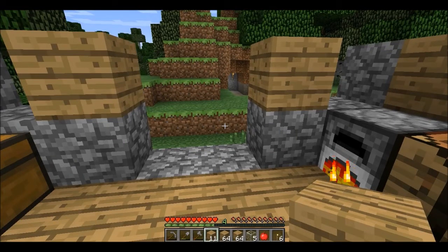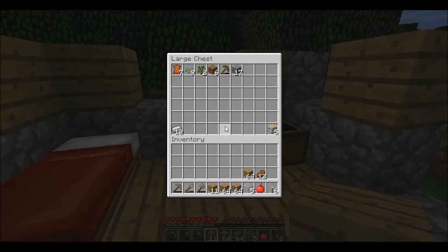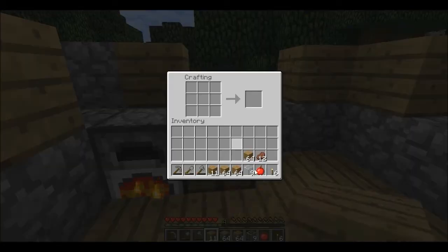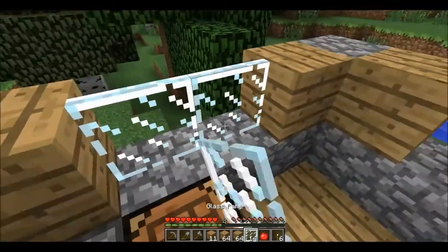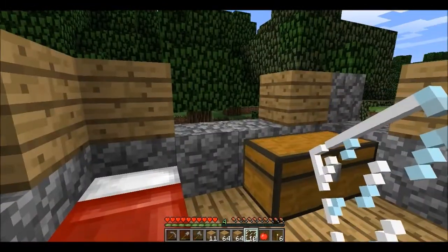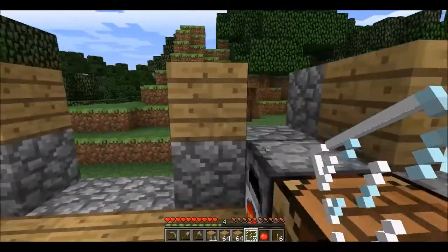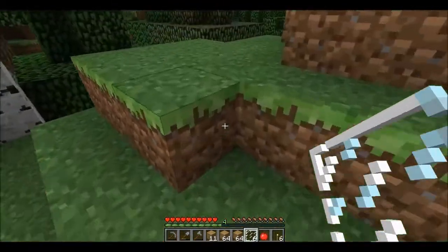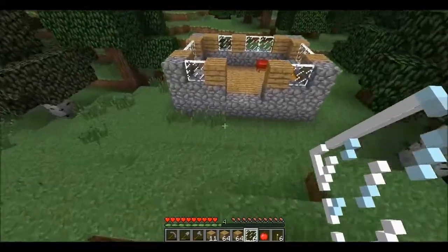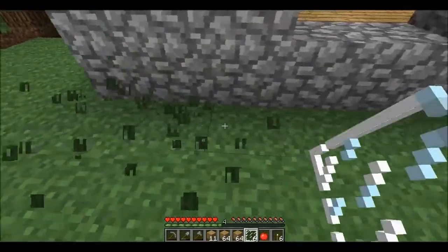Right, we're back here we go - building my house, we've got lots of wood on the go, lots of glass. So let's make some windows, that should be enough, 16, right. Chuck some windows in - this game is in a trolly mood. I'm not in the mood - right, here we go, there's the house coming along nicely.